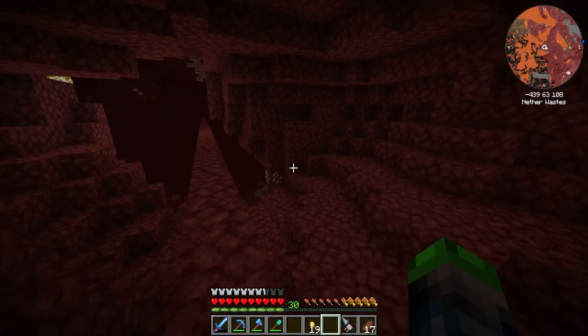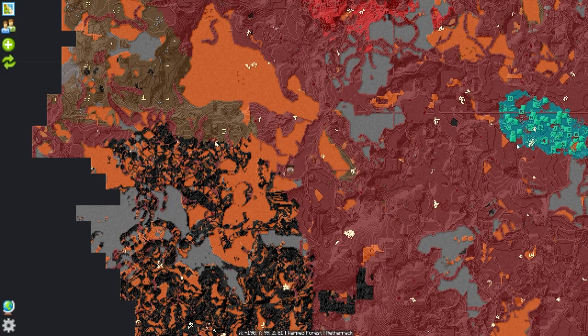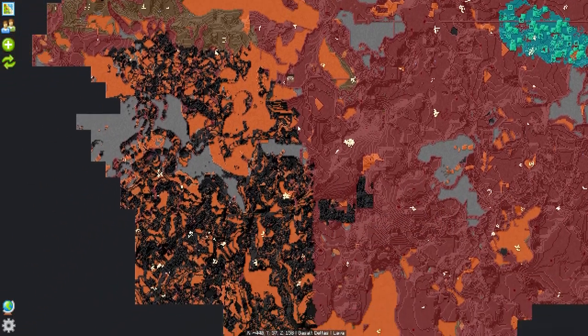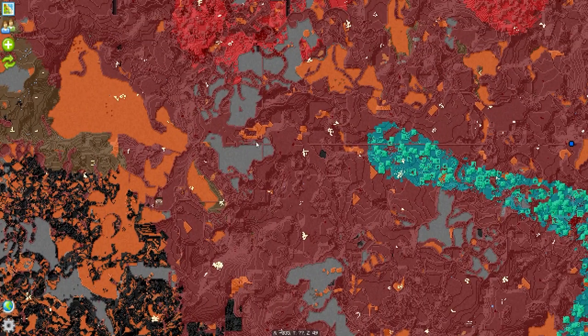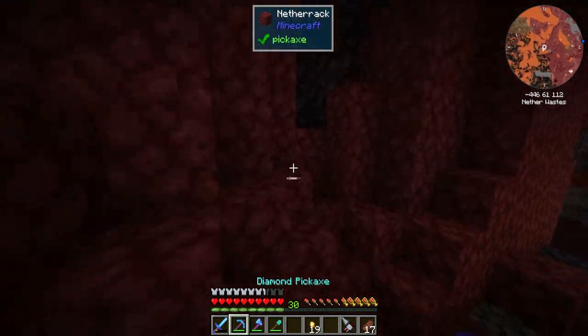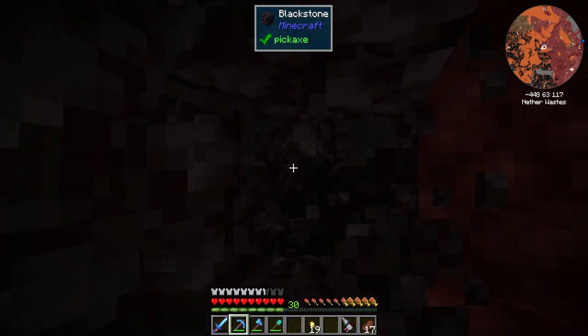We're here in the nether. If we look at our map here's our bridge that cuts through. The cool thing is I found all this over here on the minimap, so I just tunneled over here and then over, and we got some blackstone right here that we're going to collect.